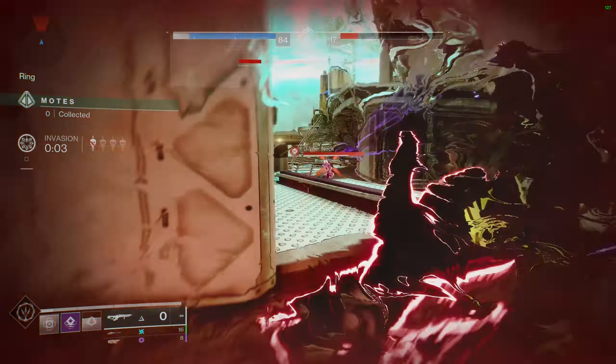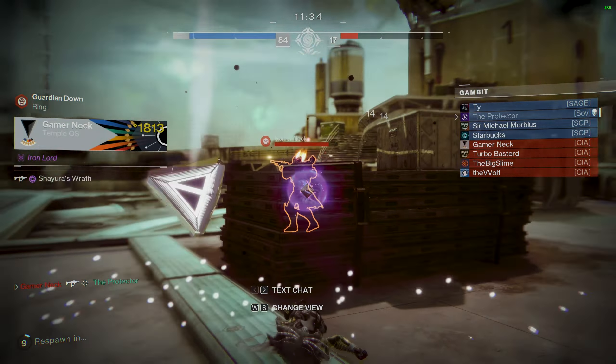When the bank is full with 100 motes, the primeval — a powerful Taken — will be summoned in their arena alongside a plethora of Taken minions, while two primeval envoys will spawn at one of the fronts. At this time, you can no longer lose or gain motes. The opposing team's invasion portal will begin to activate periodically. The goal is to kill the primeval before the other team kills theirs. Killing the primeval envoys as soon as possible removes the invulnerability shield, enabling damage. Invasions now serve to heal the opposing team's primeval upon killing a guardian, setting back their progress.